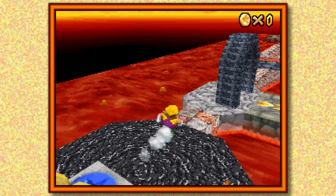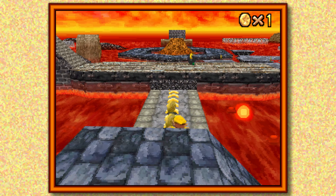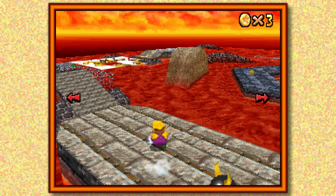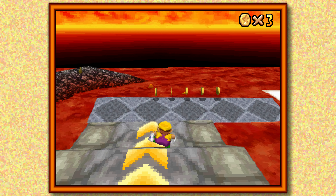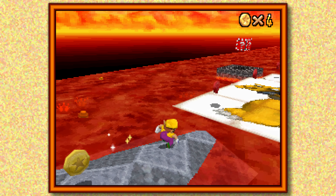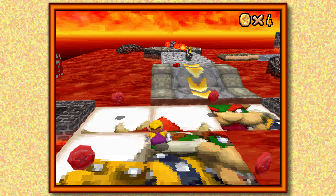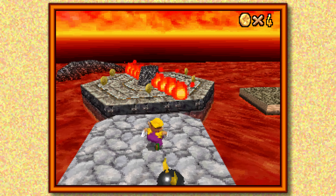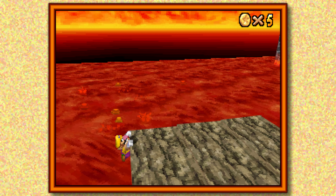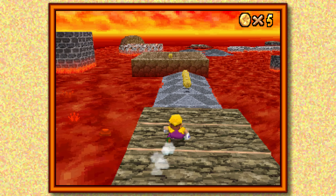We'll save the 100 coin star for later, so for now we'll actually play the levels like normal, because as I did in the first session, I will be pairing our 100 coin stars with stars that make sense to pair them with.